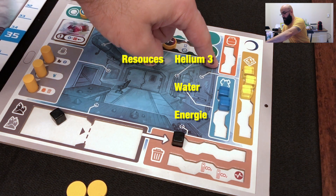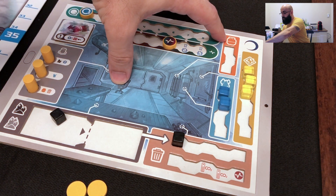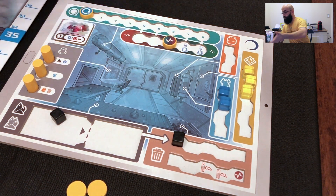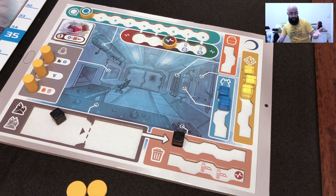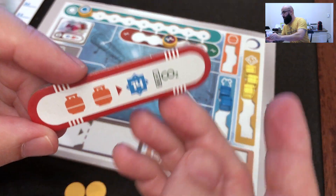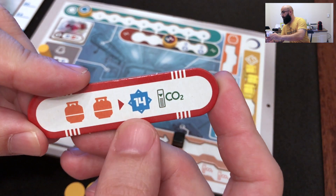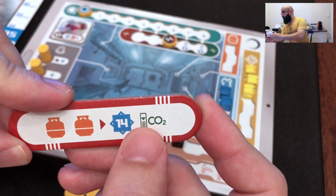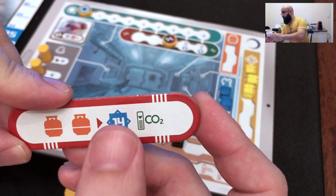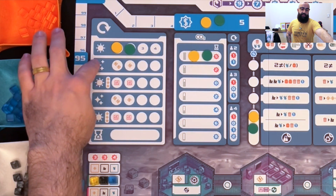These are your resources: helium, water, and energy. These resources you will normally ship to earth — that is one of the main mechanics of the game. Shipping resources to earth will give you victory points and some advancement on a track. For example, if you send two helium you will win 14 victory points and go down on the CO2 track.